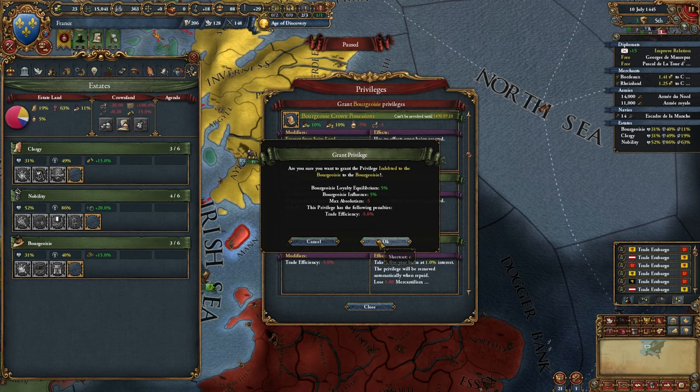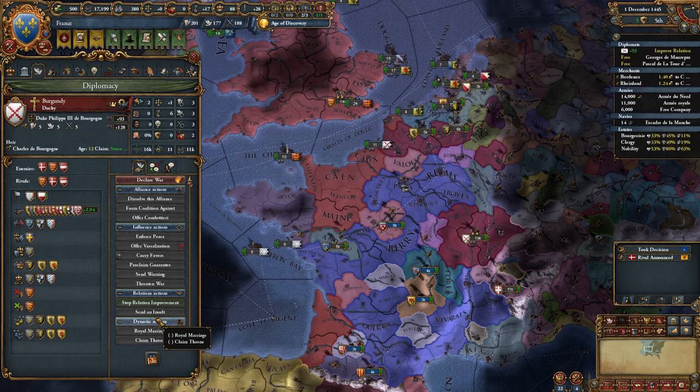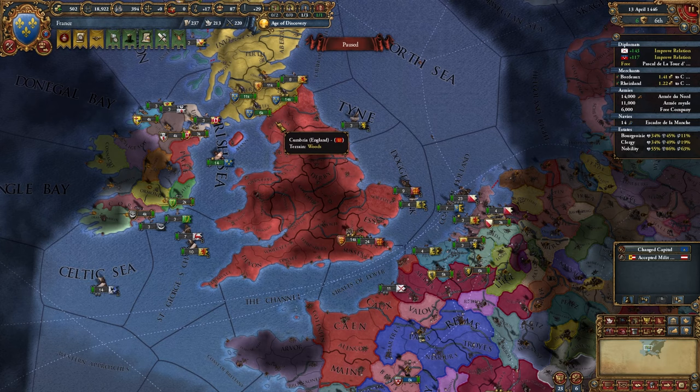I'm going to get into debt to the Burghers. We'll buy some indulgences and grab the Free Company, which we're going to ship up to Scotland as well. Now that Burgundy's friendly I'm going to offer him an alliance and a royal marriage. I'd recommend keeping his relations at the max because that alliance can be really fickle — you always want really high relations with Burgundy. We'll start improving relations with Orleans and now just patiently wait for the war to start.